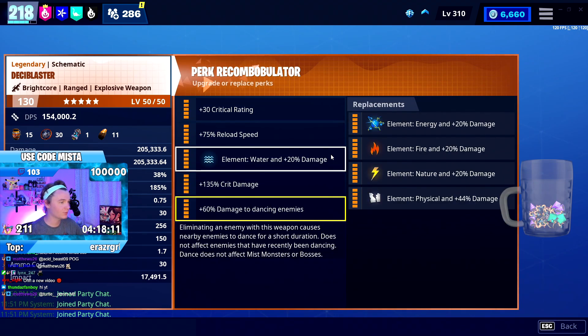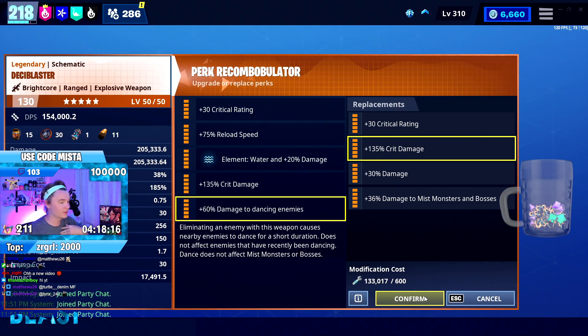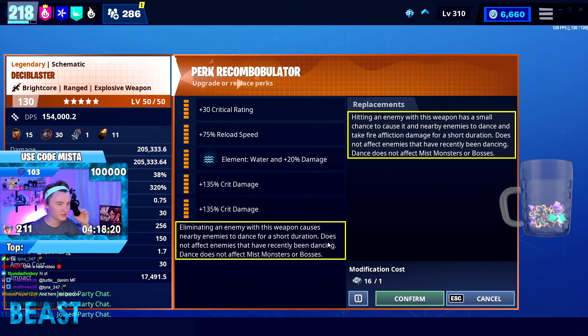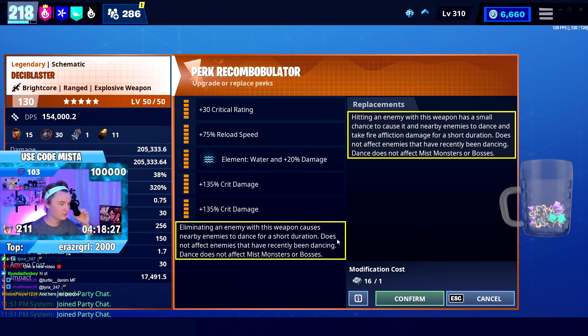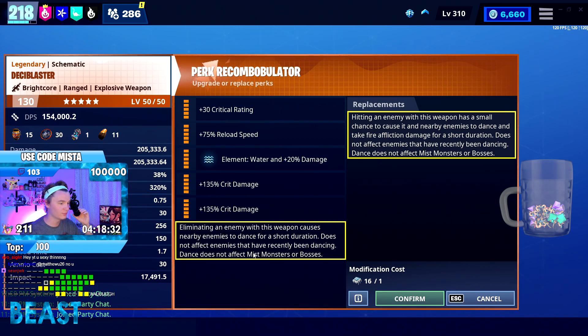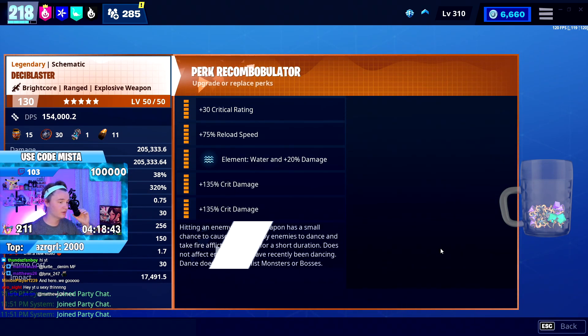I'm not really worried about the dancing enemies in my opinion, because a lot of the enemies that are going to need that extra damage are not going to be dancing — we're talking about mist monsters. For the six perks, they're all related to dancing. Eliminating an enemy causes nearby enemies to dance, but does not affect mist monsters or bosses — that's huge. Hitting an enemy with this weapon has a small chance to cause nearby enemies to dance and take fire affliction damage — that's just extra damage right there.